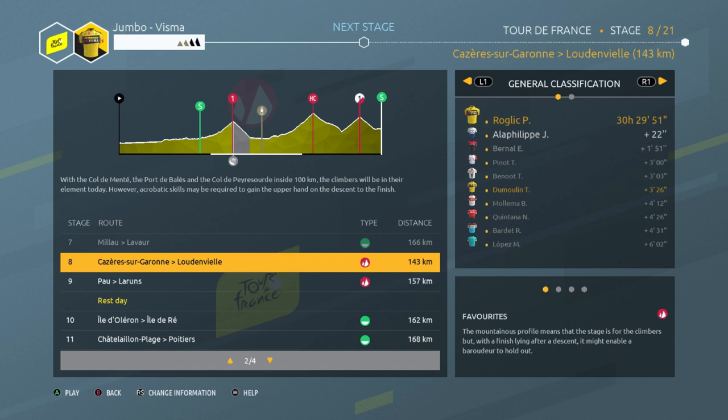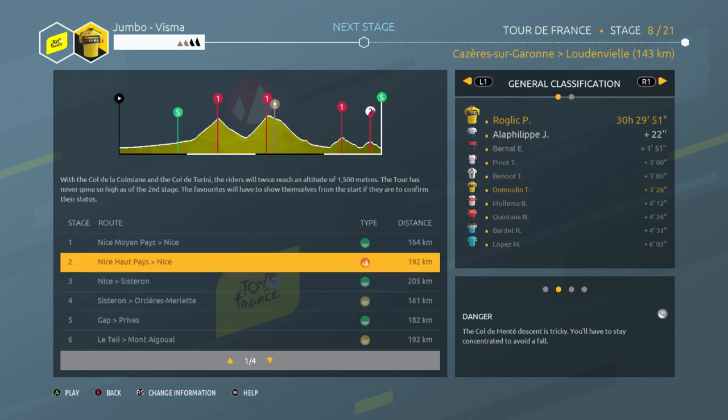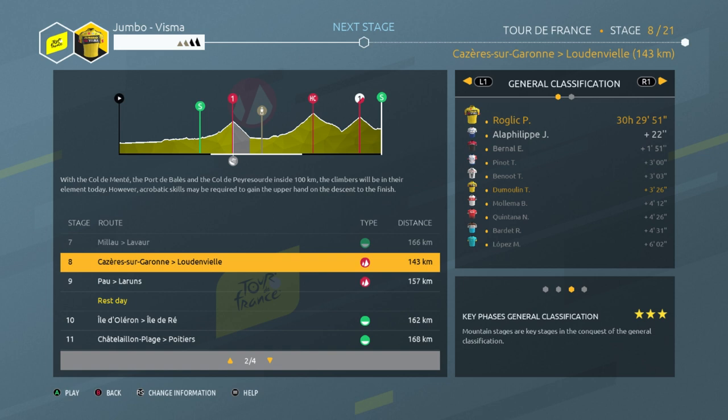It is a bit easy, but today is a big mountain stage for the GC guys with three climbs — two first category and one special category. This is going to be very exciting to see what happens both in the game and in real life. This is the first big mountain stage of the Tour, so it's the first real test for the GC guys.